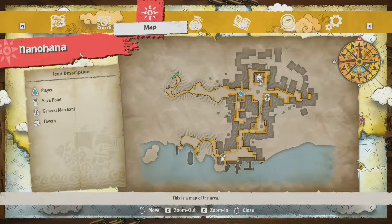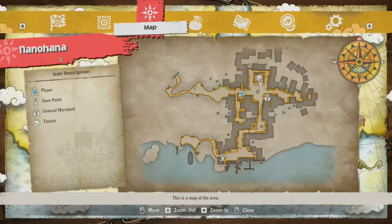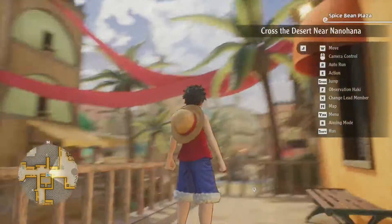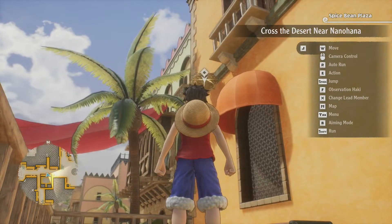Hello everybody, Deadspikes here, and today I'm going to show you how to break the bird nests in Nanohana. Once you've gotten here, I'm sure you'll see bird nests all over the walls throughout the city, and there's a specific way to break them.